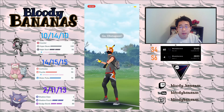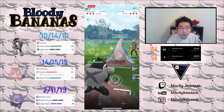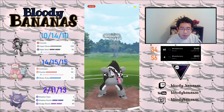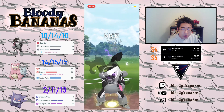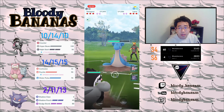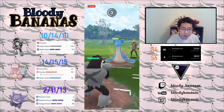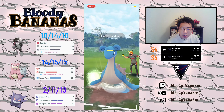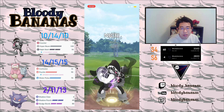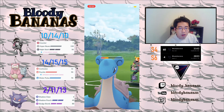Next up, we have Obstagoon versus Lapras — again, a very good lead. My opponent actually stays in, which tells us they probably have something weak to Obstagoon in the back as well. It's actually very common, because if they have a Dark-type, and then they have a tank in the lead, it's very likely that they're double weak to an Obstagoon. So this is the power of Obstagoon.